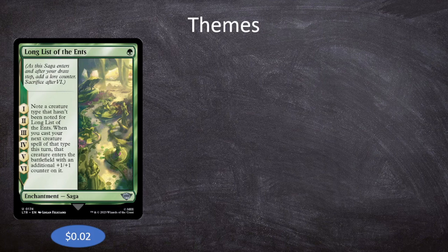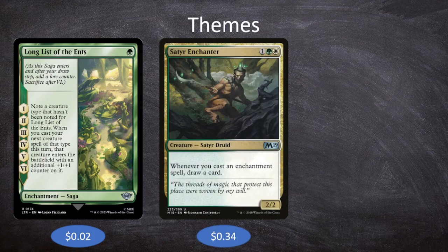Our next theme, since we're already playing with sagas, is enchantresses. All we have to do is cast a saga — which is an enchantment — and trigger the effects of cards like Satyr Enchanter. Satyr Enchanter is one green and a white for a 2/2 Satyr Druid: whenever you cast an enchantment spell, draw a card. As long as we're casting sagas, which is something we want to do anyway, we can be drawing cards. That is going to be one of the bulk ways we draw cards in this deck.